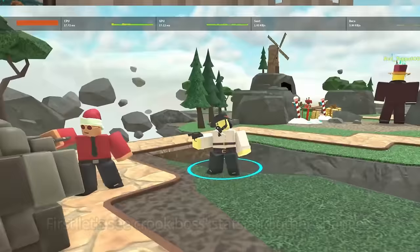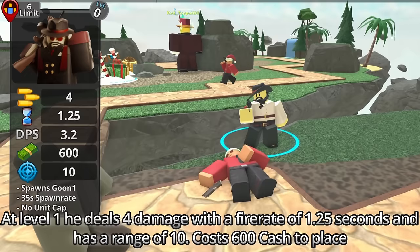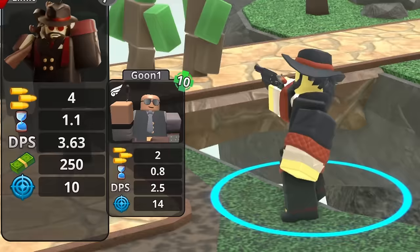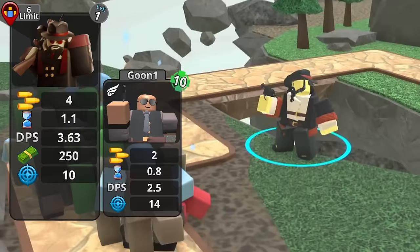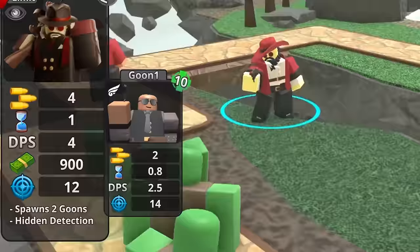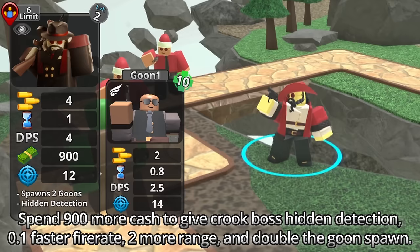At level 1 he deals 4 damage with a fire rate of 1.25 seconds and has a range of 10. Costs 600 cash to place. Additionally, he'll be able to spawn goons without a unit cap with a spawn rate of 35 seconds. You can reduce Crook Boss goons spawn rate by spending 250 cash on his level 1 upgrade, reducing spawn rate by 10 seconds and 0.15 second faster fire rate. Spend 900 more cash to give Crook Boss hidden detection, 0.1 faster fire rate, 2 more range, and double the goons spawn.